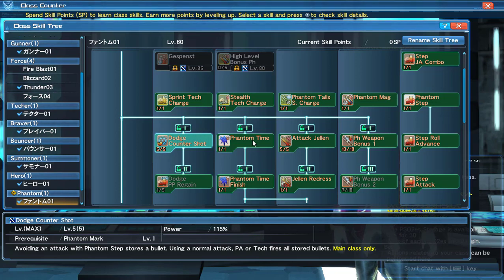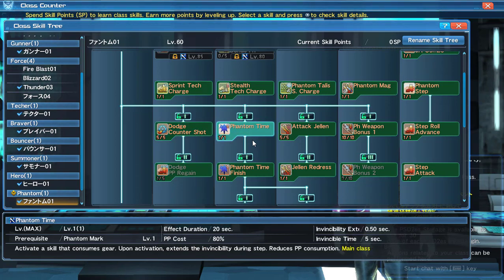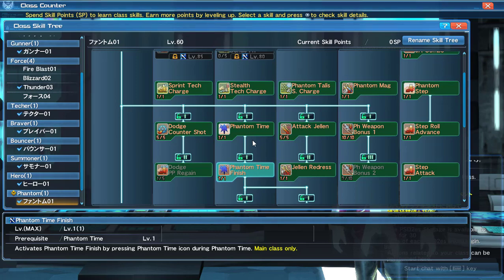For your other skills you have Double Shot — a counter or dodge counter shot. When you avoid attacks with Phantom, similar to Hero, if you dodge you hear a noise and then store a bullet. When you shoot, use a PA, or use a tech, you fire off all those bullets at the enemy. There's also a skill where dodging gives you more PP back. Then there's Phantom Time, the Phantom unique ability: when attacking you gain gear, which reduces PP consumption and extends your invincibility window on steps.